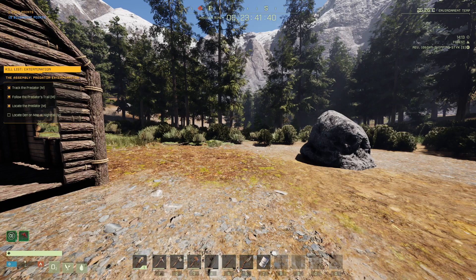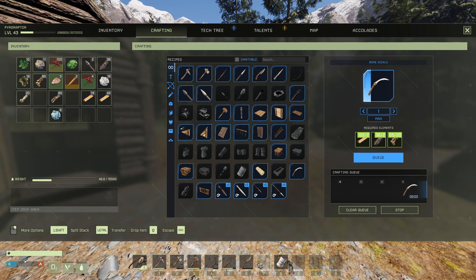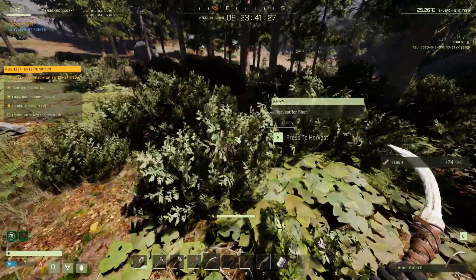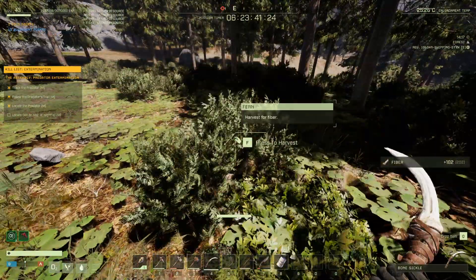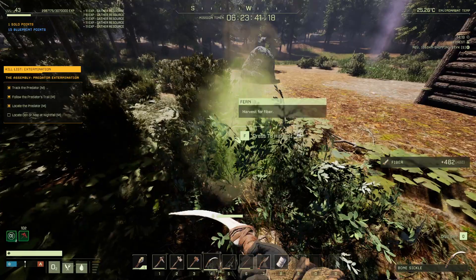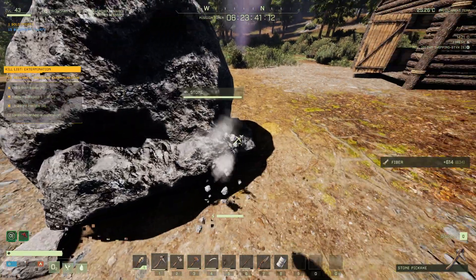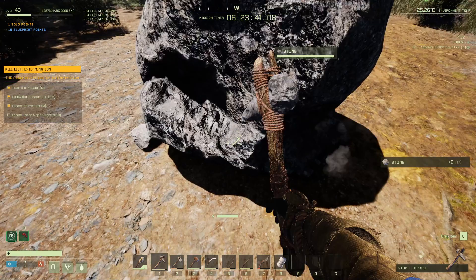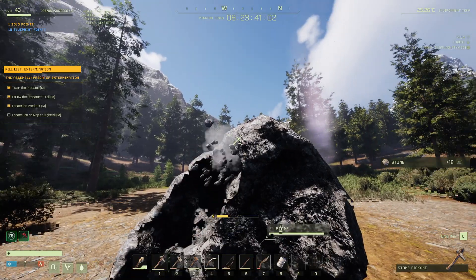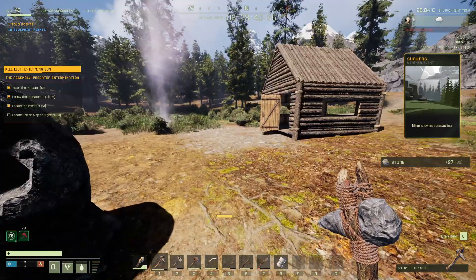Now I need more fiber and more stone, so I'm building a sickle for the fiber — that helps you get it a lot quicker than tapping F as you run. Start chopping into this rock. Got a storm coming. Alright, craft that — now craft the fire pit as well, and a storage chest.